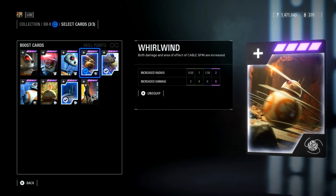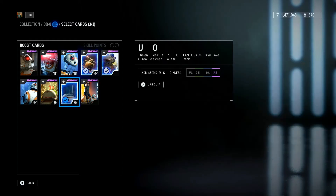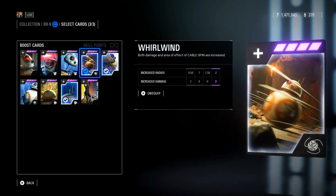And then you combo with a card like Whirlwind — both damage area and effective cable spinner increased. The increased radius is doubled to 2, and the damage is 8. This card plus Uncover is unstoppable. You will literally wipe out Vader on his rage at max health so fast if the player does not know what they are doing. You can go on massive killstreaks with BB-8.